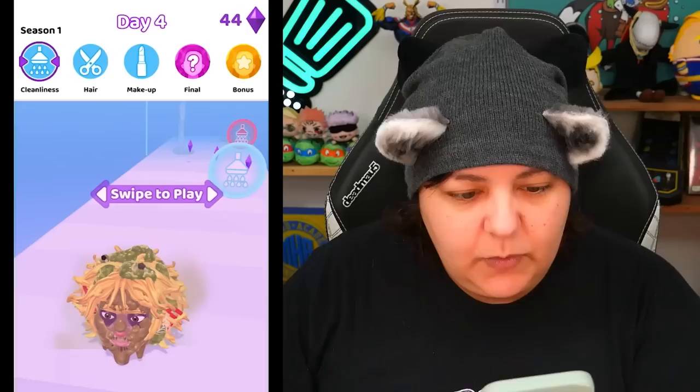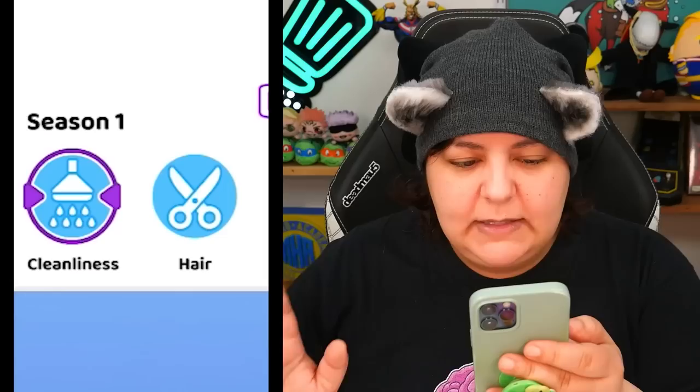Challenge completed — we'll take the coins and see what happens. It seems like we get to choose something: day four options are cleanliness, hair, and makeup. Let's focus on cleanliness because I want to get those clumps out of my hair. Wait — are these maggots and flies? Is that a cobweb? Oh, I got goosebumps. Why are there flies, maggots, and a cobweb in my hair? This game is gross on so many levels.